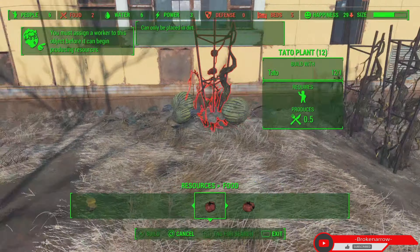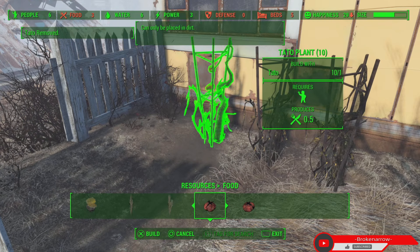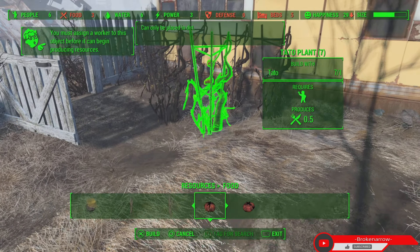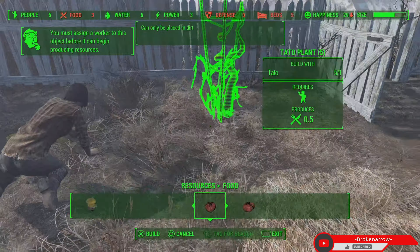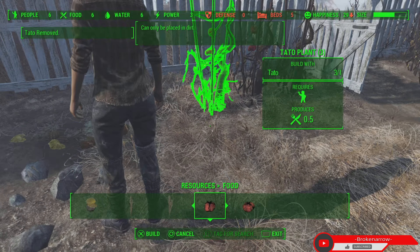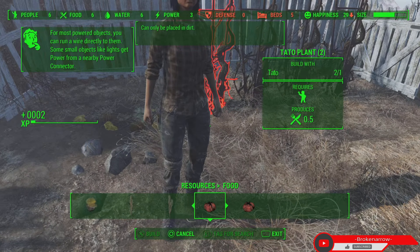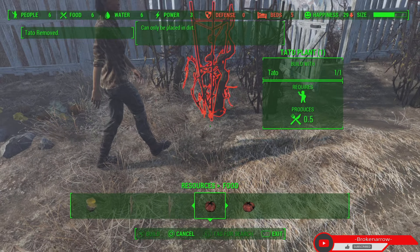Once you get this done, settlers will just randomly do it, but you can assign them specifically — which is why you need the radio beacon to get more settlers, so you can assign them to harvest. You can assign them to go and be a supply line. It's important to do that and it connects everybody and makes it just that much easier.